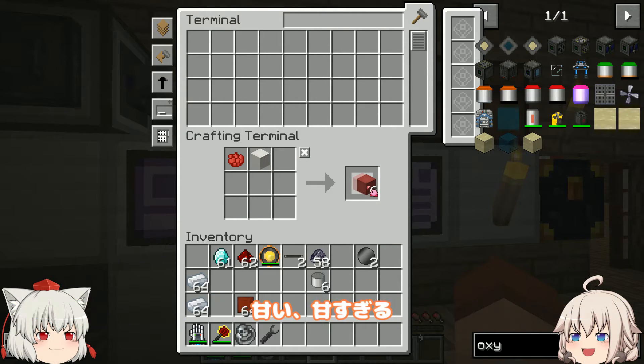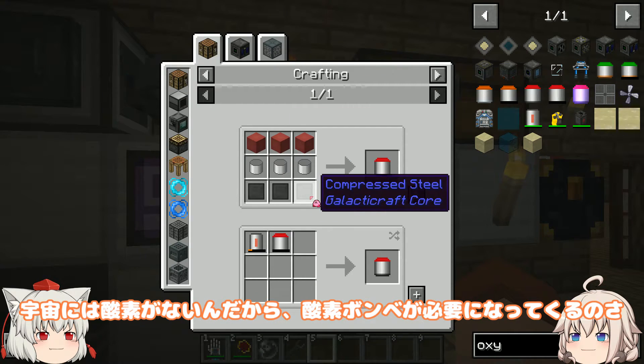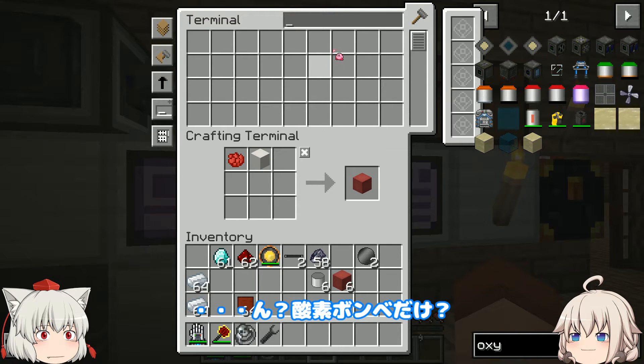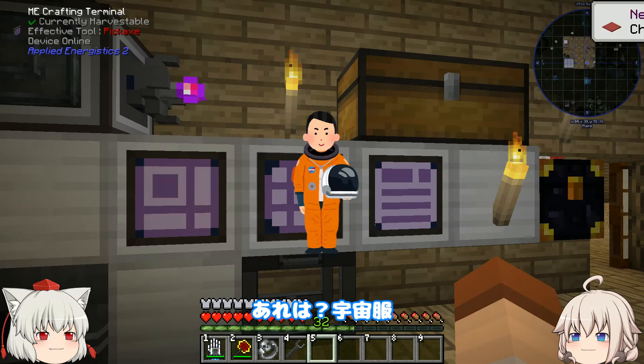例えば、ロケットを作って燃料が確保できたとして、そのまま行って無事だと思うか？そりゃまあ、宇宙に行けたら勝ちみたいなところあるんじゃないの？甘い、甘すぎる。宇宙には酸素がないんだから、酸素ボンベが必要になってくるのさ。ああ、酸素ボンベね。酸素ボンベだけ？いやまあ酸素マスクも必要だけど。宇宙服は？